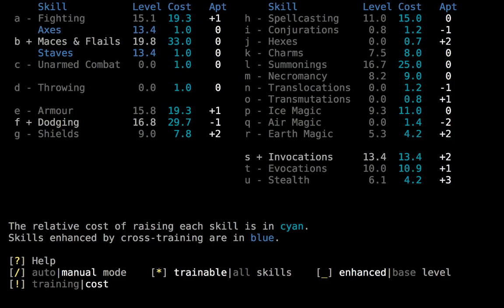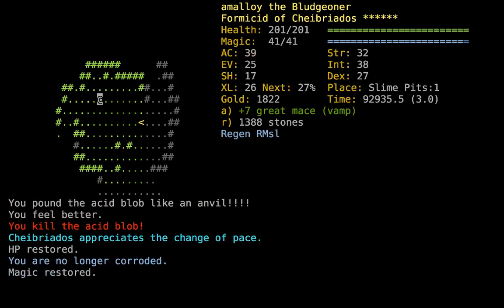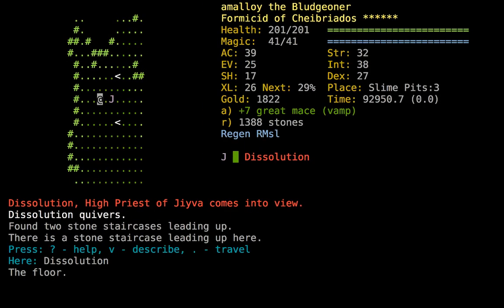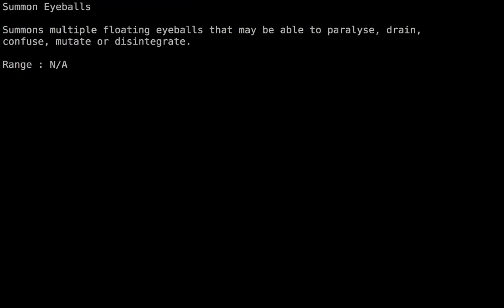What are we working on here? Maces and Flails and Invocations — that seems okay. And Dodging — seems fine. I feel like I could use some more Fighting soon. We grab the Acid Blob, let's take him upstairs. Azure Jelly — no problem with our C+++. I'm just going to Dive Slime like I always do. Hello, Dissolution. Have I ever killed Dissolution? I know I've seen him once, but I'm not sure I've ever killed him. I have killed him twice — once on my Gargoyle Monk, that was like my real-time speedrun, and once on my Naga Warper of Kybreatos.